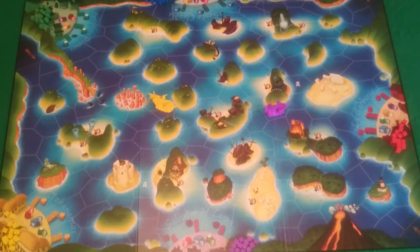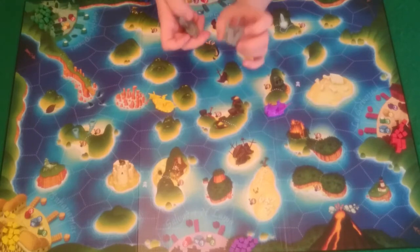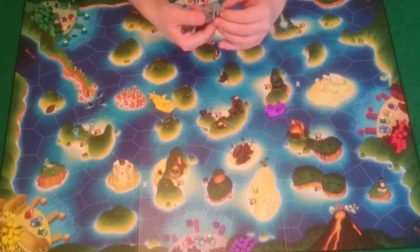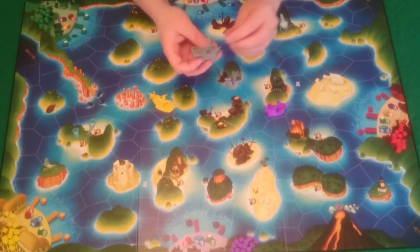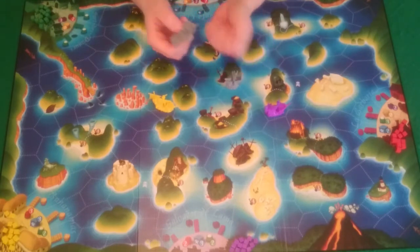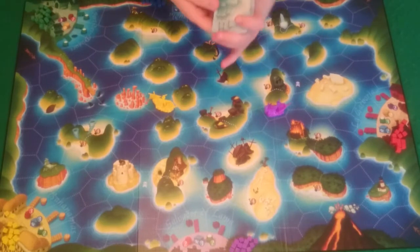Once each player knows their color, they take the two ships of their color. The small one is your pirate ship, which has space for one cargo cube at the back. The larger one is your merchant ship, which has space for three cubes — one in the front and two in the back.